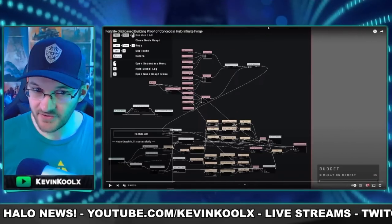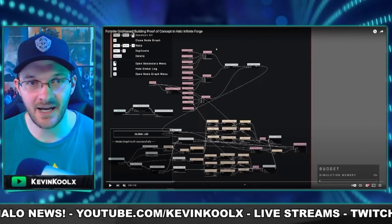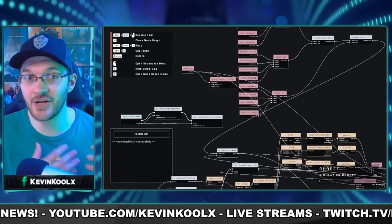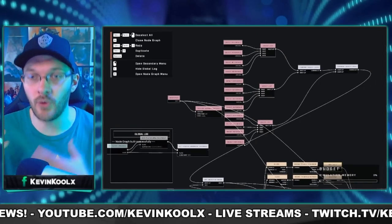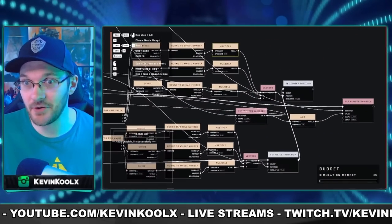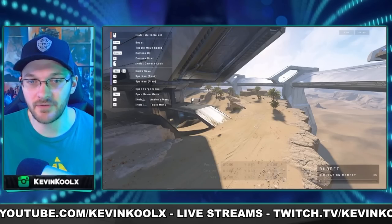It looks like you can build like Fortnite but also do zombies like Call of Duty, and there also seems to be some monetization tied with Forge, and a brand new game mode we've never seen before has recently been leaked out. A player has created the ability to utilize equipment to build walls within Halo, so you can essentially play Fortnite if you want to in Halo Infinite Forge.